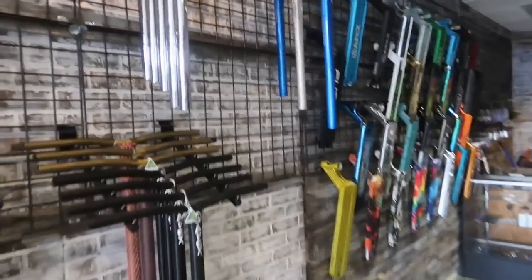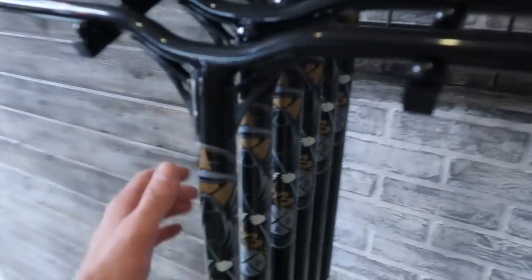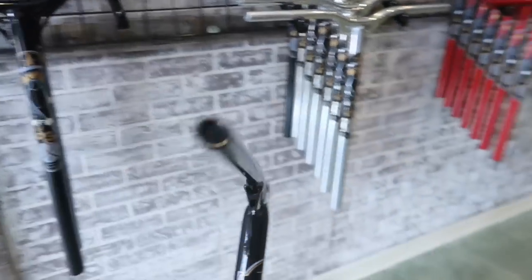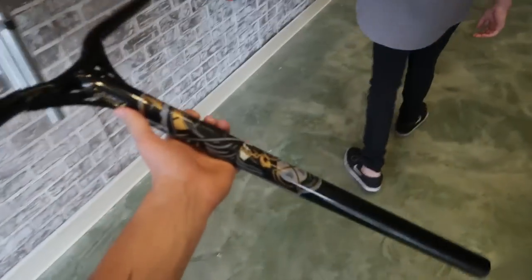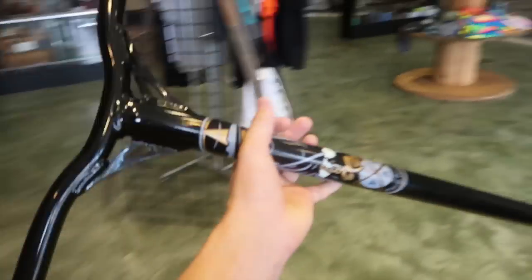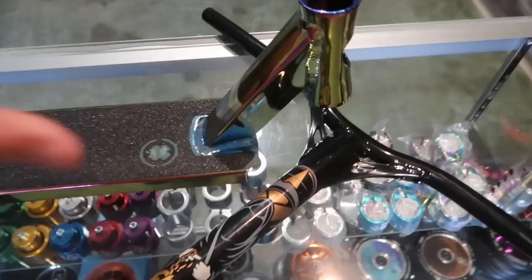For bars, there are tons of options. I'm really into these grip battle bars right now, but we're not going to go with those. Not Apex, not Youth Gone Wild — but we are going to go with these black Reapers right here. Everyone loves Reapers, they're kind of cheap and affordable, so we're going to throw these on that scooter.